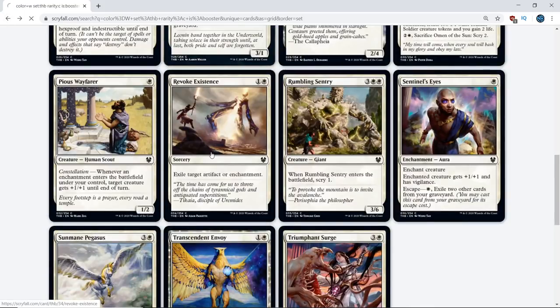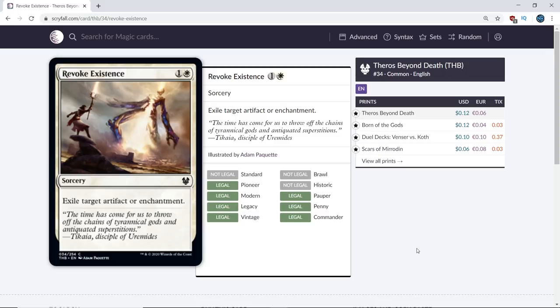Next is Revoke Existence. Enchantment and artifact hate in a set all about enchantments with a ton of enchantment creatures definitely gets a bump, so this is probably a C. Maybe a C+. You'll play one in your deck, and I'd start it in the main deck but would side it out if I didn't see any good targets game one.